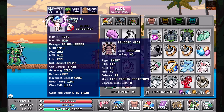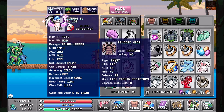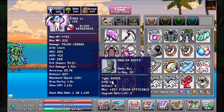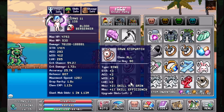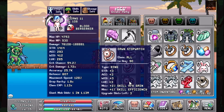Part one is gear. You're going to look to create the Studded Hide, which is plus 10 fishing efficiency. You're going to be looking for the Fishing Overalls for another 12 fishing efficiency. You're going to look for the Angler Boots, which is another 20 fishing efficiency. As in the first two videos, you're going to look to create the Dawn Stopwatch for that plus 2% skill AFK gain and 1% skill efficiency.